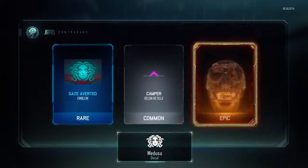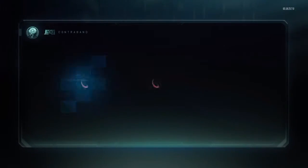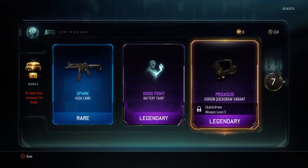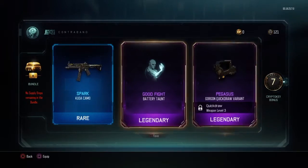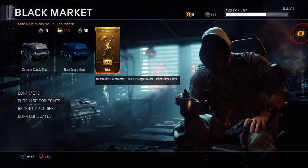Common, common, rare - seriously, that's two now, two common-common-rares that I've gotten in this bundle. Common, common - oh my god, the commons, I'm just irritated. Okay, two legendaries - that's a first: Battery taunt, I don't use Battery too much, and I don't use the Gorgon. The Spark for the Kuda - I don't think I've had that camo yet.